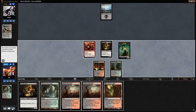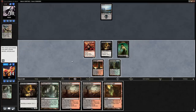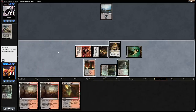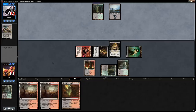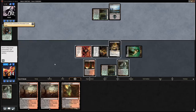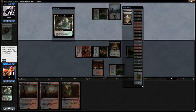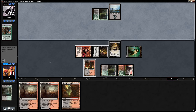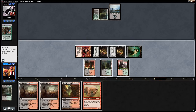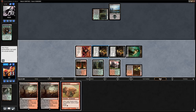We get a Green source in case we topdeck Vengevines — let's get an Overgrown Tomb, play Viscera Seer, attack for 2, and hope the opponent misses more land drops. Opponent ships it back, discards to hand size. We attack for 4 and play another Viscera Seer. Opponent finds a second land for Overgrown Tomb and Ancient Stirrings, finding a Ghost Quarter. A Faithless Looting draw reveals Vengevine and Neonate — we discard Vengevine and a land.